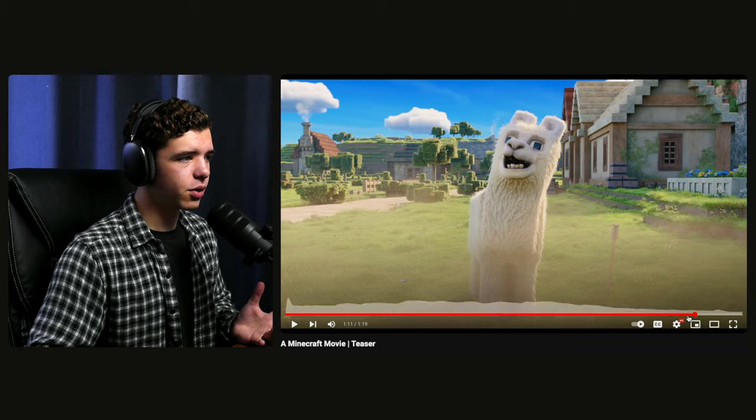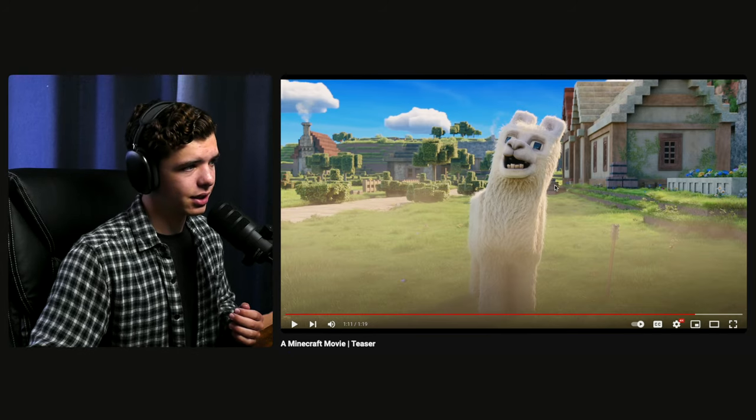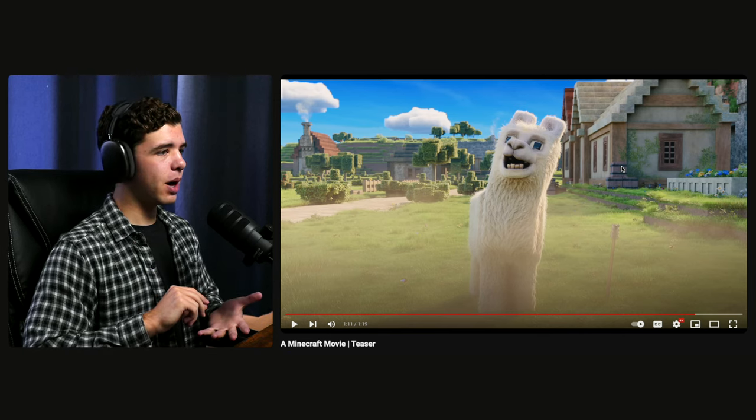Again, even though we're not talking about CGI necessarily, the teeth could be something critiqued when it comes to design. If you go from real life into a video game — because I'm assuming from the start that's what's going to happen — it's going to be kind of like a Jumanji type of deal. I'm calling it right now: it's probably going to be some Jumanji-type interaction where they find a portal in real life, walk through it, and enter the game. That's why they're making it look realistic like this.